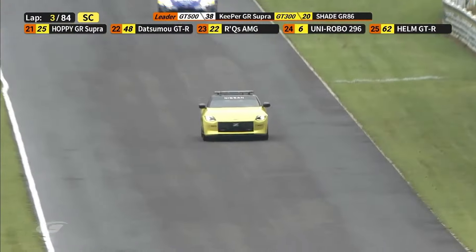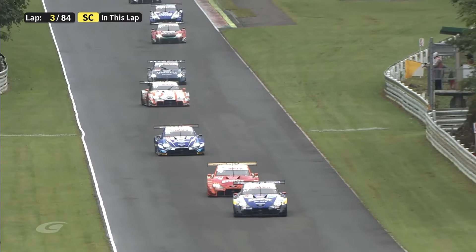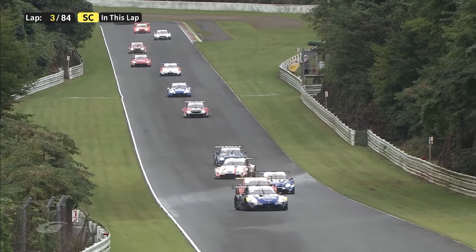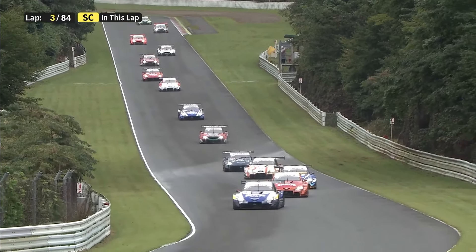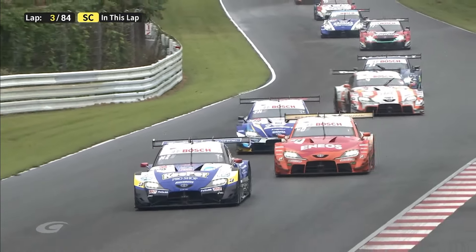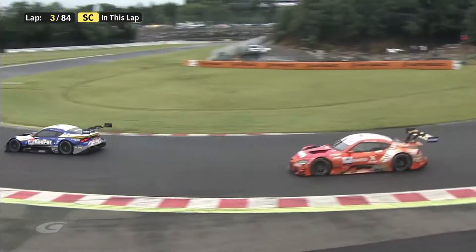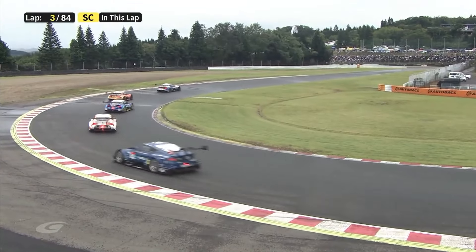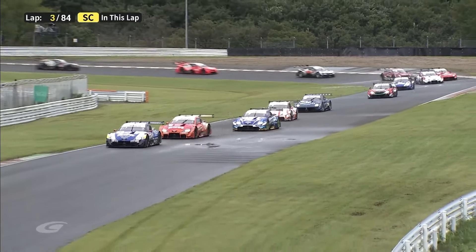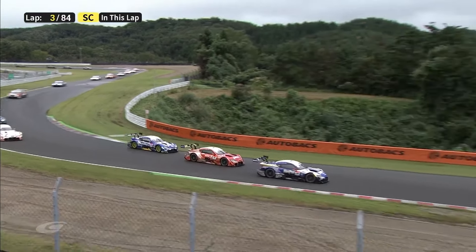At the end of this lap the safety car speeds off back to the pits. Hiroaki Ishiura assumes the role of the safety car and now he's got to try and control the pack, trying to get as much heat into the tyres as possible in this half a lap he's got before the race begins. All Toyota top four; the best non-Toyota is the Impul Nissan in P5, Bertrand Baguette at the wheel. Nakajima Honda in sixth. This first racing lap is going to be the absolute demonstration of why these GT500 drivers are paid the way they are.